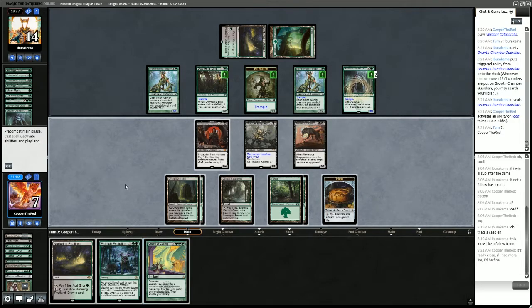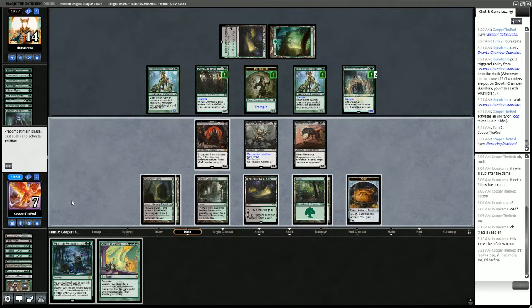We get Court of Calling — excellent. We're going to have problems comboing again because we don't have any Undying creatures on the board. But we might be able to put enough minus counters on their creatures that we can proliferate.